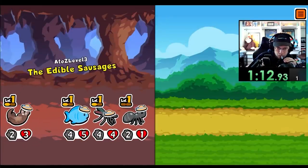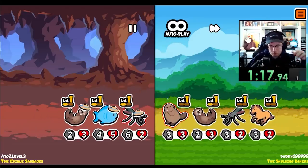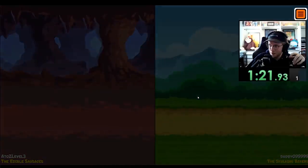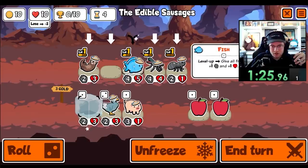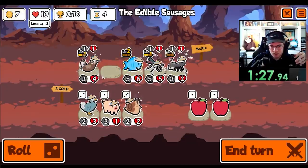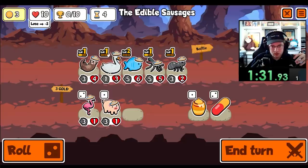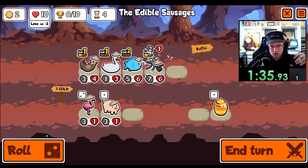Sloth is tier 1. Another draw? Maybe not this many draws. I do like the level up on the fish. Don't need a snail. Go ahead and pill the ant. Don't hit the otter. That's good.